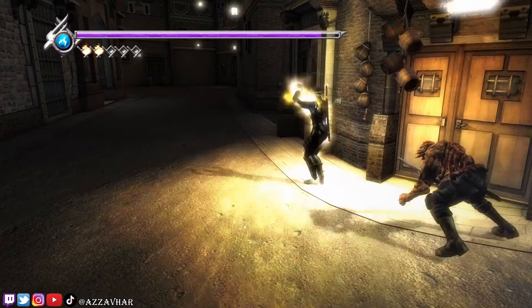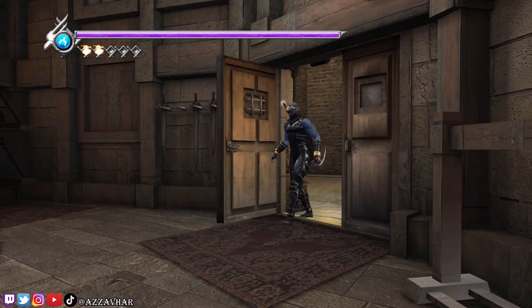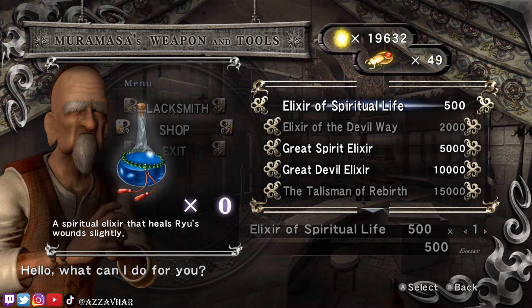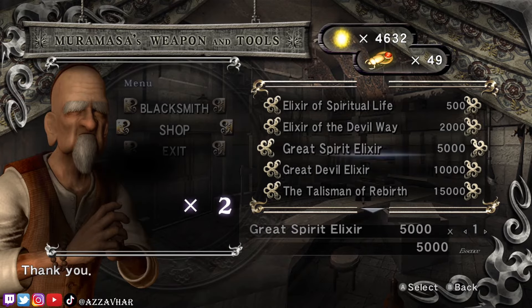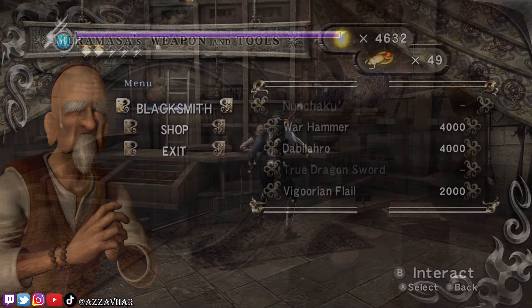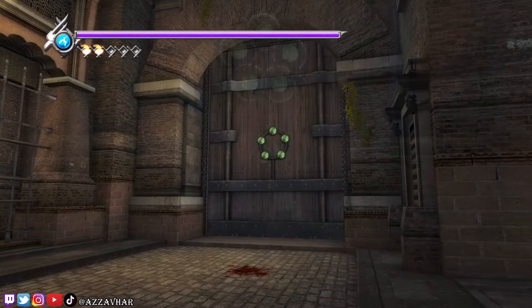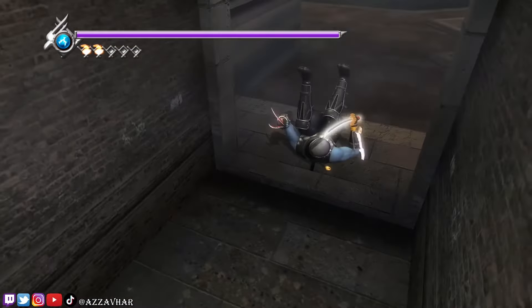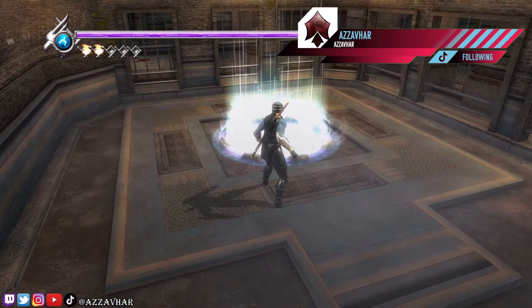Here is the shop. Might need to kill those enemies there to clear the path. Let's head on inside. Grab any upgrades or stock up on anything here if you want to. I'm going to go for as many health potions as possible. I'm also going to grab one great devil elixir. Go for any upgrades on weapons if you want to. I'm pretty confident the reward for this fiend challenge is a talisman of rebirth, so if you don't want or need that, just keep that in mind.